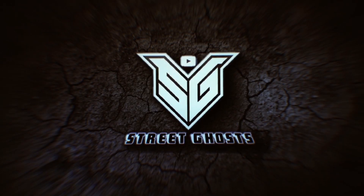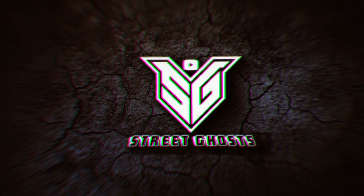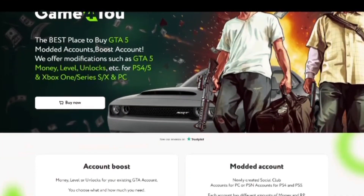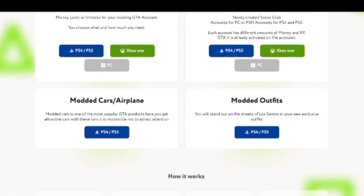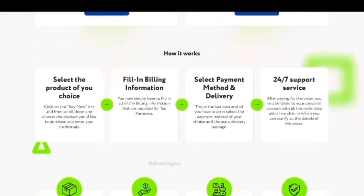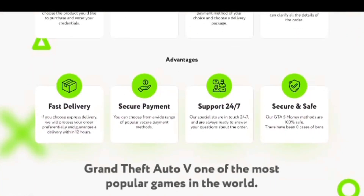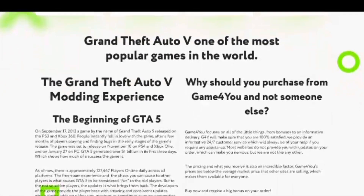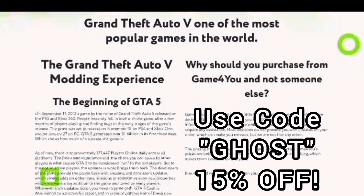Welcome to Games For You, where you can find the cheapest prices on the market, fast deliveries. You can boost your accounts or buy modded accounts with billions of dollars. You can even purchase modded clothing, modded vehicles, airplanes, cars — you name it. Link is in the description. Use code GHOST for 15% off.